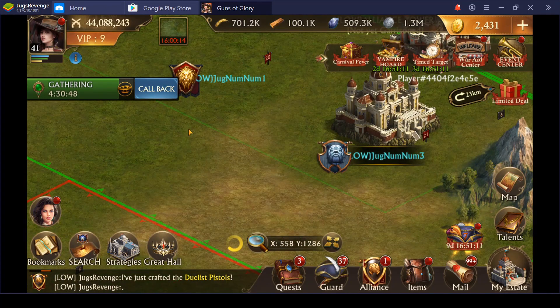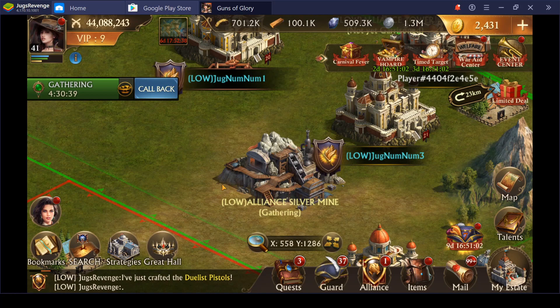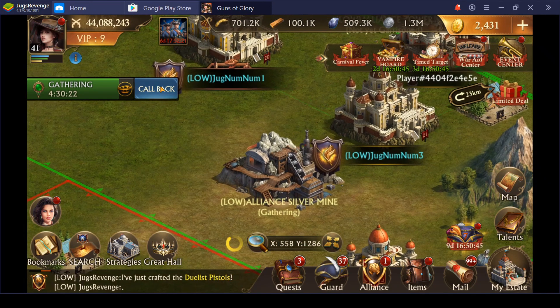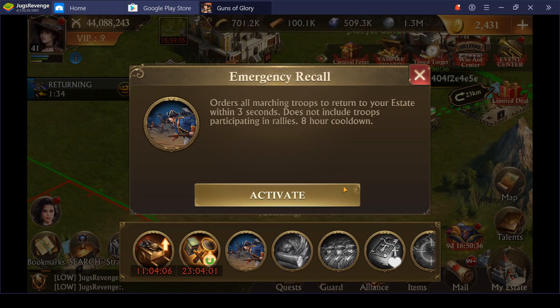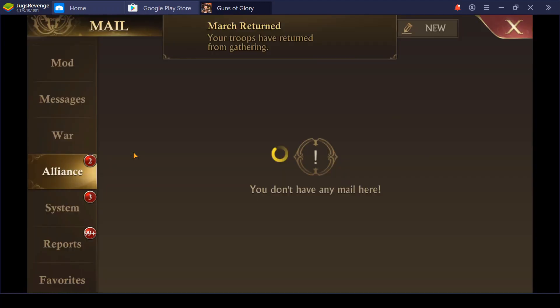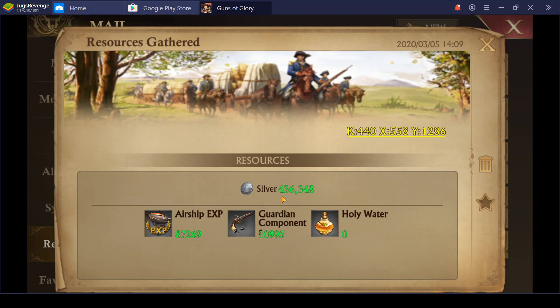If I'd waited another hour or hour and a half it would have come out of the mine right away, but I'm glad it didn't. Let's click on the mine and go to details — look how much she's gathered. It's maybe an extra 40,000 silver, but we're not done yet. I'm going to call her back using emergency recall to speed it up. Remember that number was 267,000 — boom, she's back home fast. Going to my reports, resources gathered — that number was 267,000 and now we're at 436,000 silver.